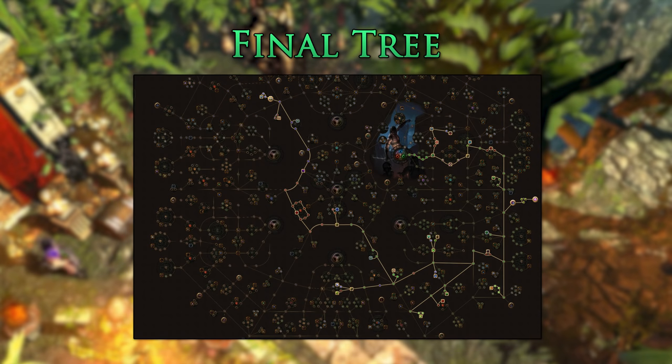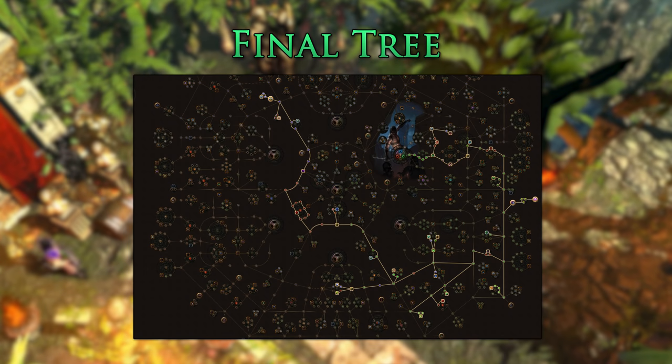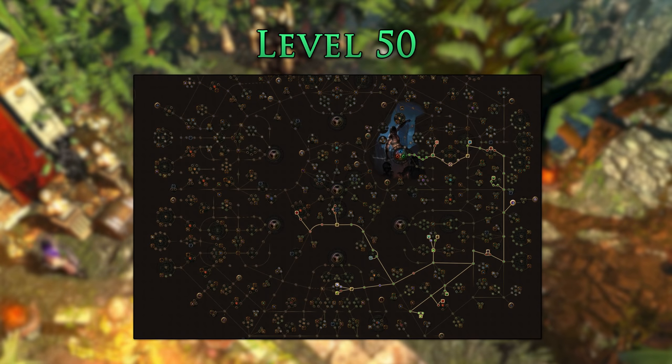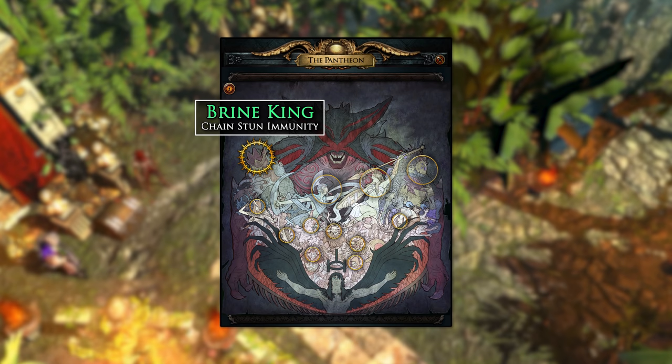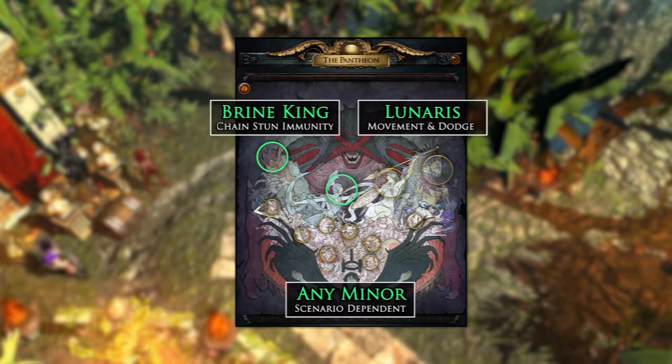Here is the complete endgame passive tree. Defensively, we grab all life and mana notable nodes in the tree, along with the major defensive keystones. Getting these mana nodes is nice not only for their effective HP but for the attributes and flask effects we get from them. Offensively, we get poison damage and chance, bow critical strike chance, multiplier, and jewel sockets. For bandits, we will be helping Alira for the critical strike multiplier and elemental resistances. Useful pantheons include Soul of the Brine King for avoiding chain stuns and possible freezes, and Soul of Lunaris for more movement speed and dodge chance.